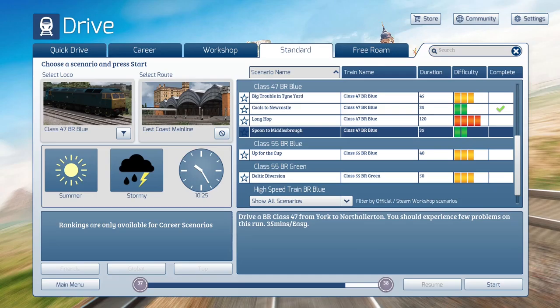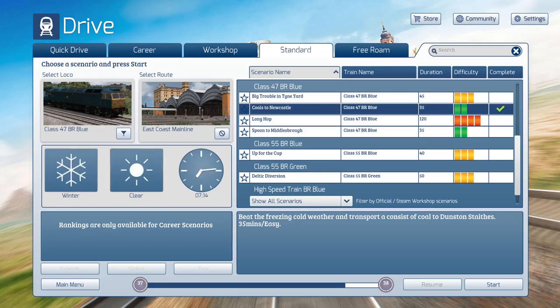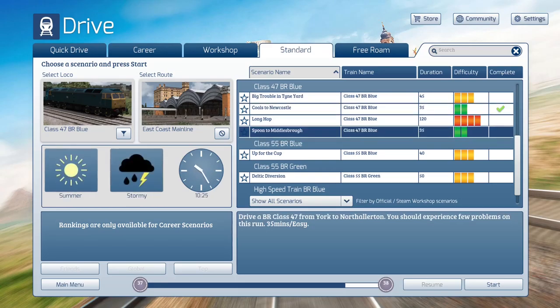Drive a BR Class 47 from New York to North Allerton. You should experience a few problems on the line — that sounds familiar. So we should experience a few problems on the line, and that's good. I like having a few problems. I like having no problems, to be honest with you. But let's go ahead and get us all started, shall we?